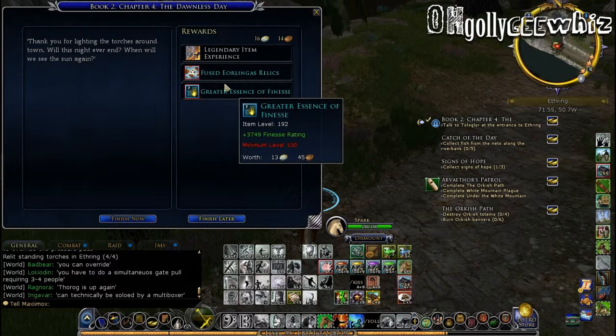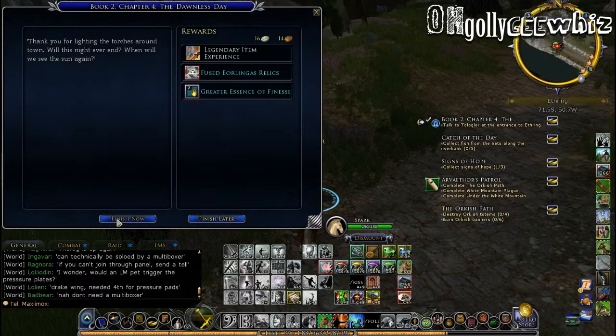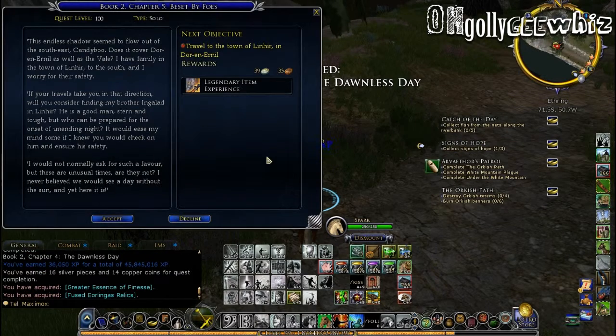This is why it's good to do Eithering — because you can get relics. This is, I think, tier 10 relics. One is actually a lot. I have family in the town of Linhir. Don't worry for their safety.